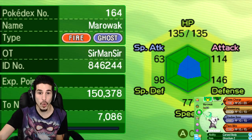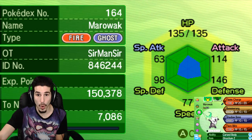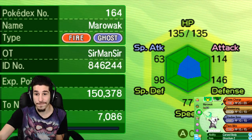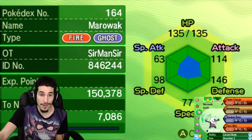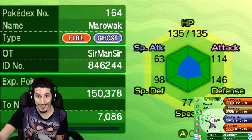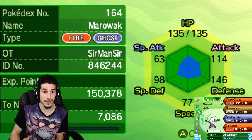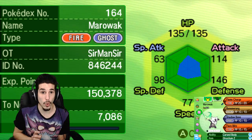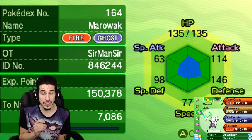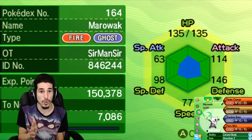You resist Fire, Grass, Ice, Poison, Bug — Bug by four — Steel, and Fairy. Steel and Fairy are really good typings right now, so being resistant to those plus five others — having seven resistances in total — is absolutely great for Alolan Marowak. It's basically the same thing as Chandelure, but a physical version of Chandelure, much slower. They both have their niche roles.